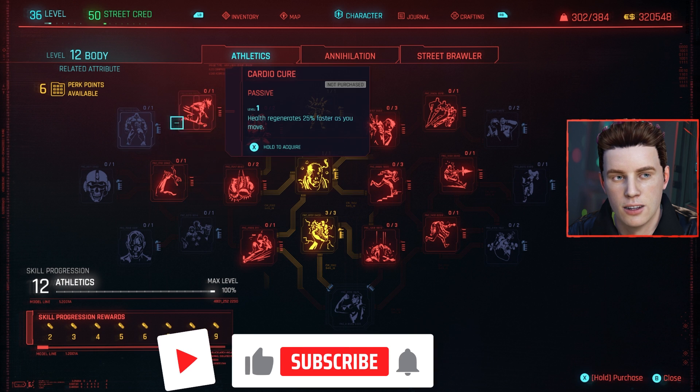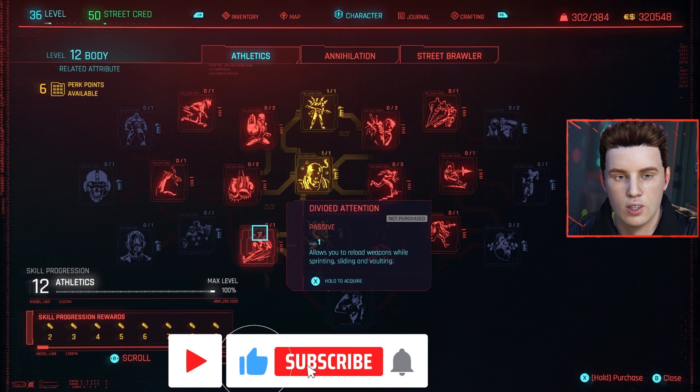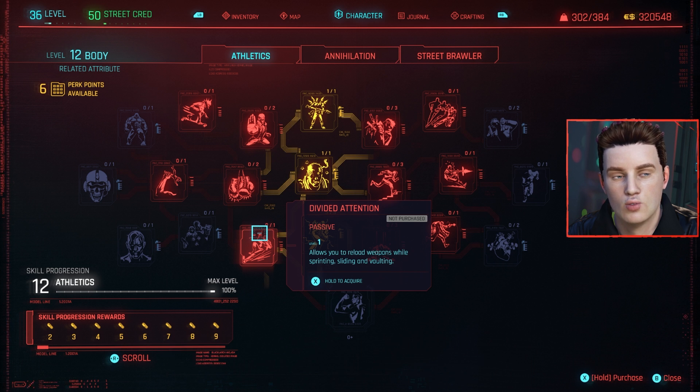Let's dive into these perks, starting with the Athletics perk under Body. The first perk is called Divided Attention, which allows you to reload your weapon while sprinting, sliding, and vaulting. Extremely important, especially in this game where there are a lot of parkour mechanics. Instead of manually reloading, just vault over and your weapon will automatically reload for you. Definitely a high-tier perk.